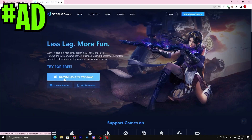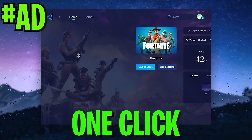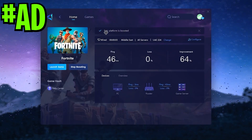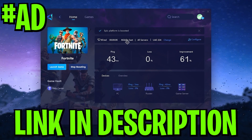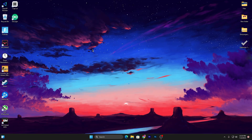Before starting, here is a quick reminder: if you want to improve your latency or ping while gaming with just one click, make sure to download the application Gear Booster — the link is available in the description. Go there and download this tool on your PC.